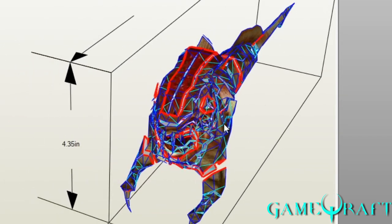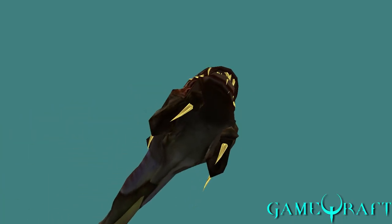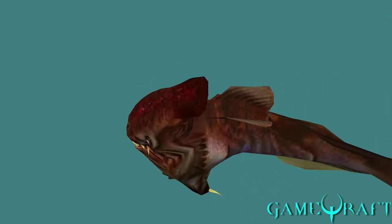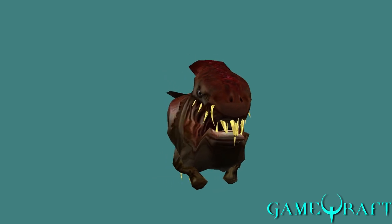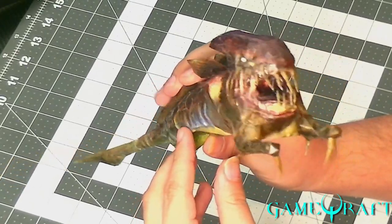So like I was saying earlier, it was kind of thrown together like cancer — it didn't make any sense. But when you render it, you don't see all the faces; they're all blurred together in the same textures. So it works in the game, but when it comes to paper crafting, it was a pain in the ass. Especially the teeth.